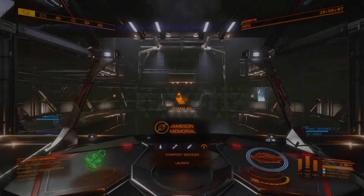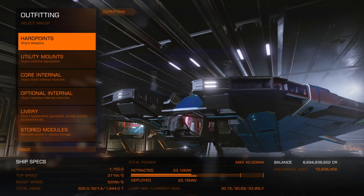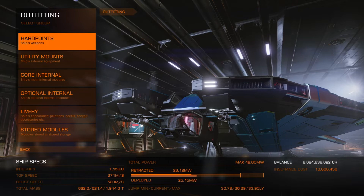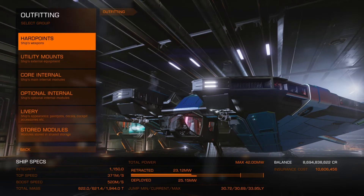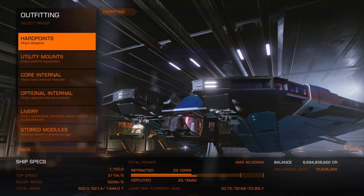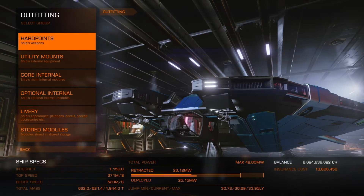If I go to outfitting, you can see there down the bottom the jump distance that I have it at at the moment, which is 30.69 light-years, and unladen 33.95. That will change when I bother getting the Guardian frameshift drive booster — I don't have that fitted just yet.